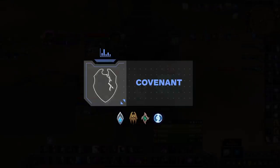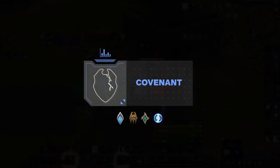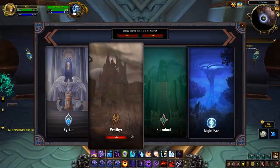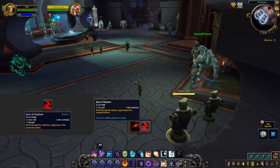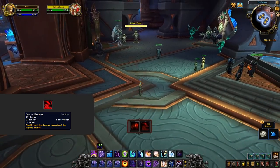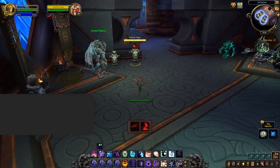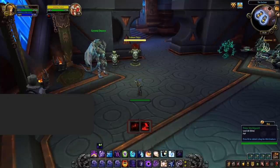Now moving on to the new Shadowlands additions: covenants, soulbinds, and conduits. For covenant choice, Venthyr is head and shoulders above all others — even without considering soulbinds. Venthyr offers two abilities: the covenant ability Door of Shadows, a teleport giving added mobility to secure Psychic Screams or kite enemies; and the class ability Mind Games, which deals strong upfront burst damage and then reverses the target's healing to deal damage and damage to healing — great for securing kills, preventing healing, or preventing damage.